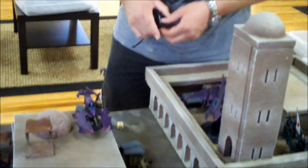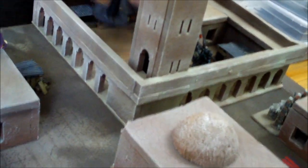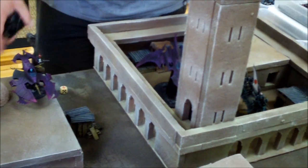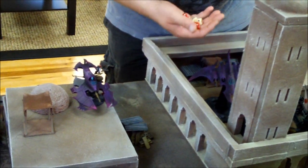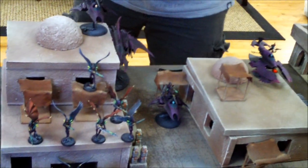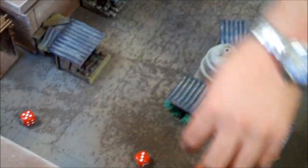Some shooting phase. This Raider here is going to shoot at your Long Fangs — I have range. I have two Disintegrators getting three shots each and a Splinter Cannon. The red dice will be the Disintegrators, the white ones the Splinter Cannon. We need threes to hit, fours with the Splinter Cannon since it's poisoned, and threes with the Disintegrators. The Disintegrator is AP2 so you'll need cover saves for those. Three cover saves and one armor save.